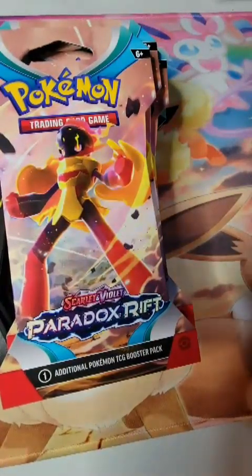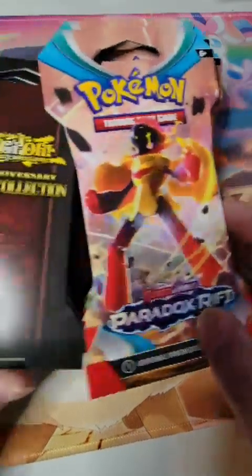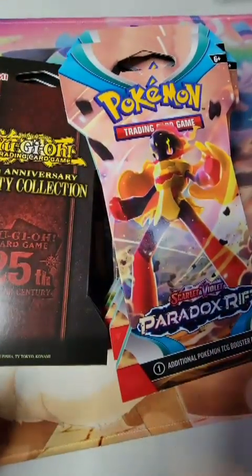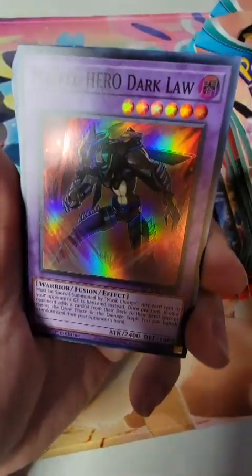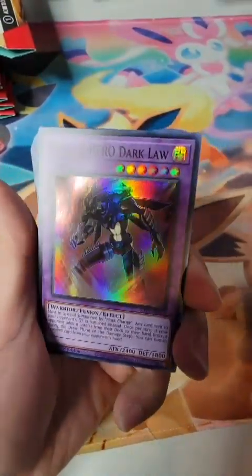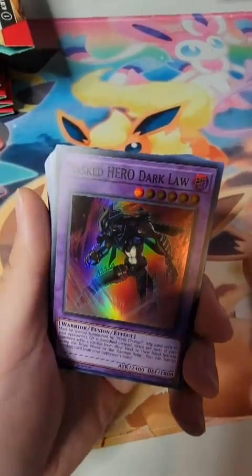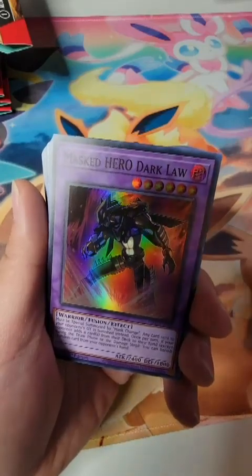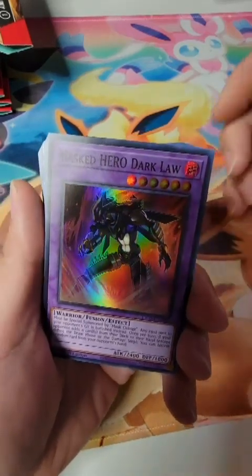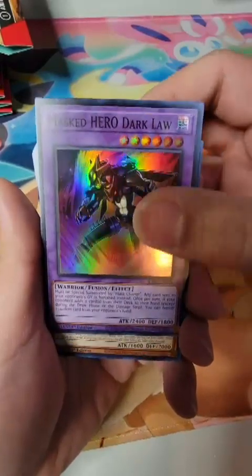I also have seven Product Swifts and a couple UPCs of Scarlet and Violet 151, but I'm probably just going to open one depending on how we do here. There are 79 cards in the set and seven different rarities of every card — that's a lot of rarities to go through to try and collect a full master set. It's not impossible, but it'll take a really long time.